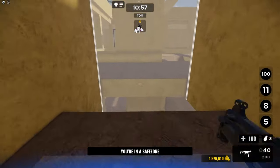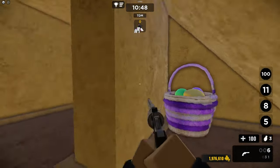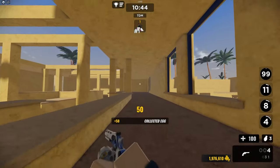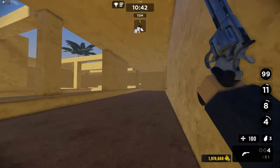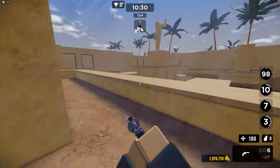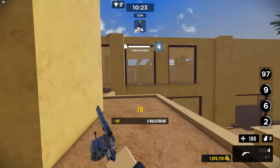The first basket we will be looking for is under the staircase on your team's side. As you can see here, there's the basket — you just shoot it. The second basket will be on the upper area of your team's spot; you'll see it and then you just have to shoot it again. The third basket will appear in the middle on the statue, so you have to shoot that and then you're good to go.